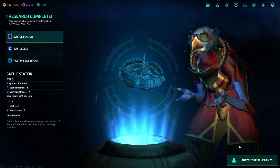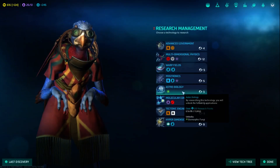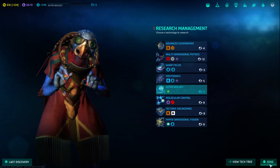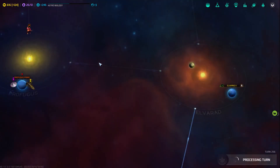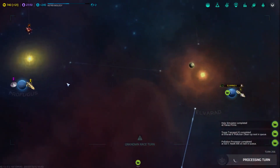Allocations: Battleloids, Fast Missile Racks. Yeah, go ahead and do that. Next turn — oh, they blew it up.